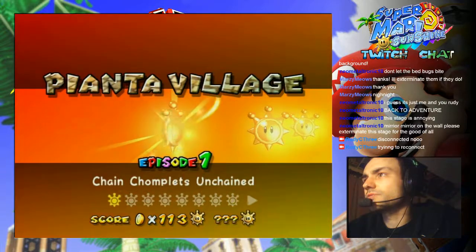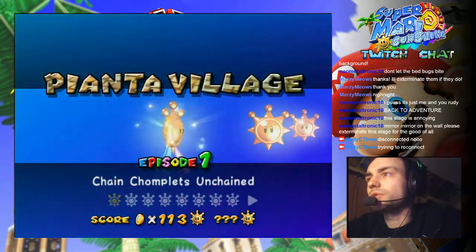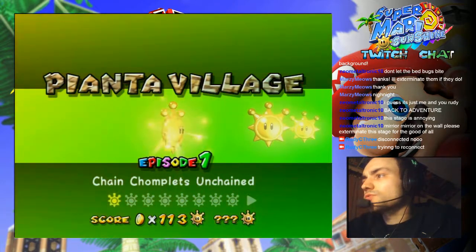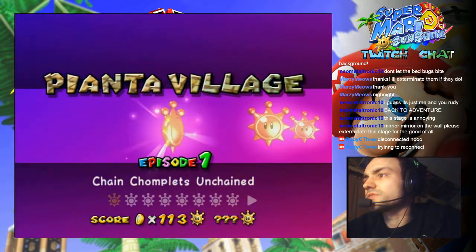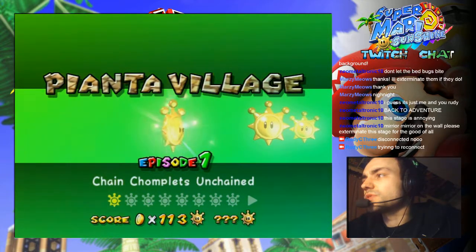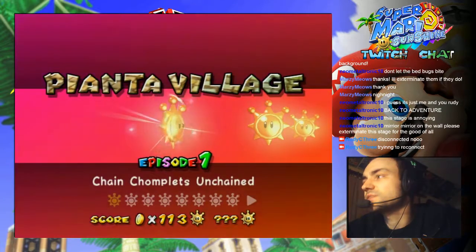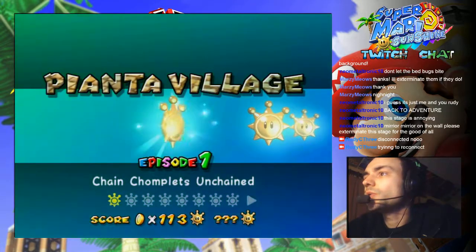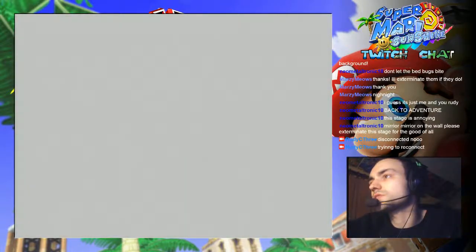Yeah, the connection has been really, really bad today for the stream, unfortunately. 100 coin shine, secret shine number two: Brighter than the Sun. You didn't spray the sun in episode eight — head there and get the rocket part, rocket jump to the top of the red palm tree in the center of the village, and stand on the wooden platform with the shine symbol. Spray the sun using first person view to get the shine. So it's in episode eight, let's go to episode eight.